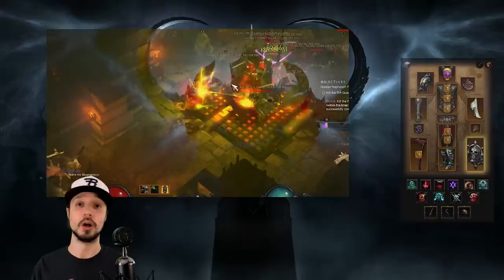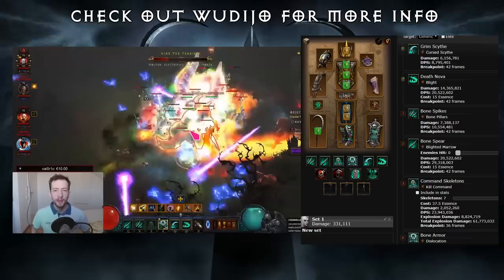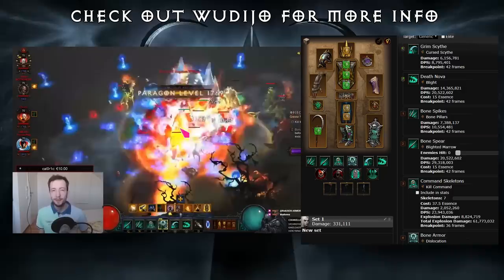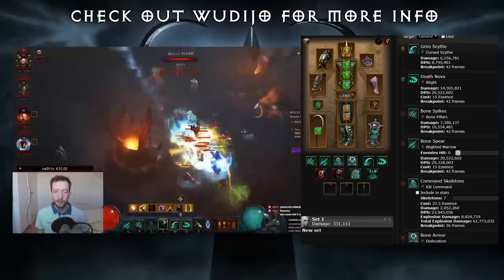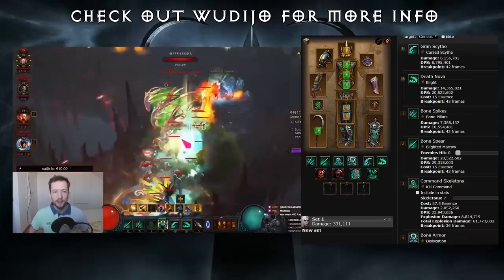There is one entirely new build that is facilitated and enabled only thanks to the Season 20 theme — this build will only exist throughout Season 20, and it will arguably be the most powerful group build. This is a Legacy of Dreams Death Nova Necromancer, and it manages to equip and benefit from four different weapons. First, there's the Scythe of the Cycle, which you'll either want to equip or put in your cube, giving you a huge damage multiplier on your secondary skills, of which Death Nova is one. The other one-handed scythe we want is Tragul's Corroded Fang — one goes into the cube, the other is equipped. Tragul's Corroded Fang makes the Cursed Scythe rune for Grim Scythe always apply a curse to an enemy.